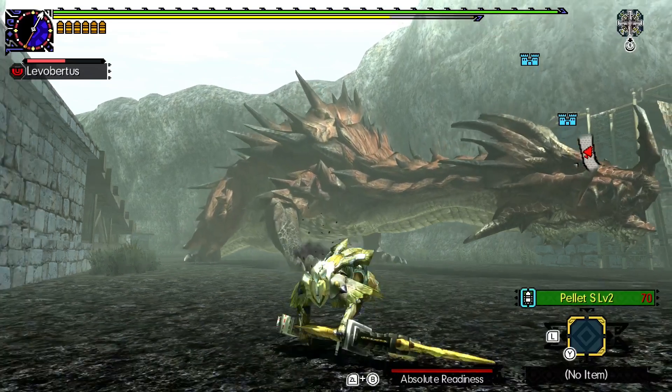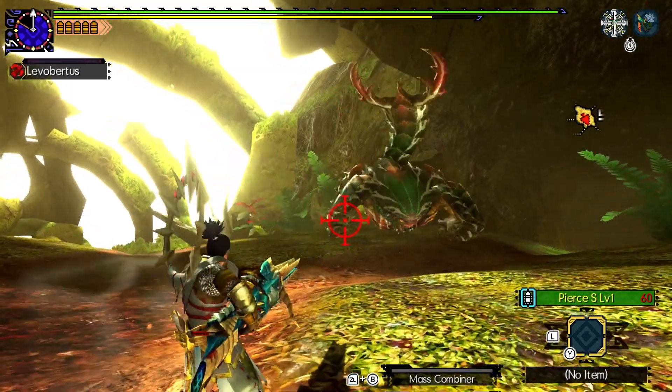The next important mechanic you should learn is critical distance. Most ammos have damage modifiers based on distance. Pierce, for example, has a multiplier of 1.0 from your character to roughly two to three rolls away, then a multiplier of 1.5 for another two or so rolls from there, then 1.0 again, then 0.8, and finally 0.5 shortly before the shot despawns. The 1.5 multiplier zone is called the critical distance because it amplifies the shot's damage by 50%, similarly to a crit — though this is not to be confused with actual crits from affinity, because they stack on top of crit distance.